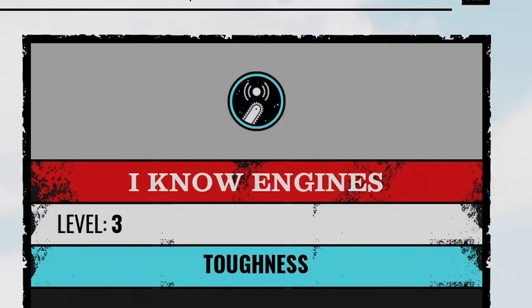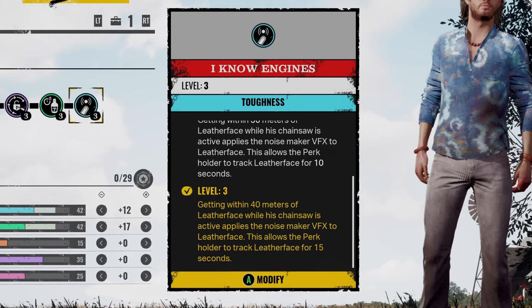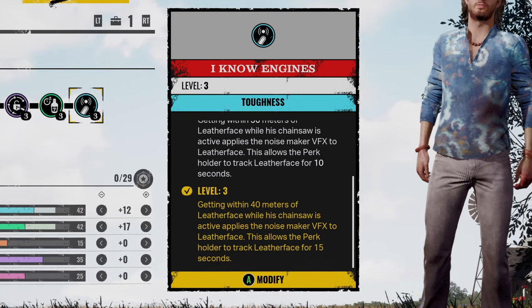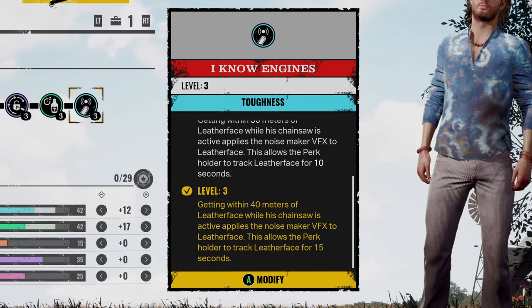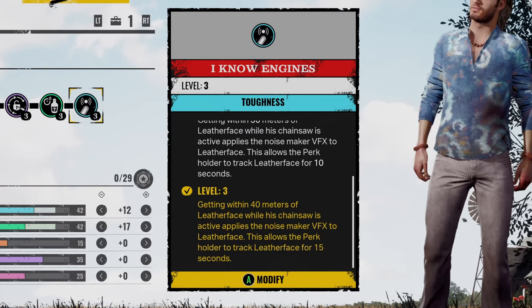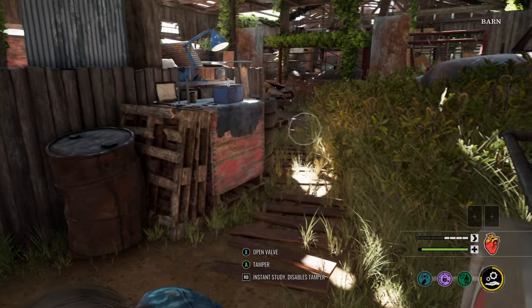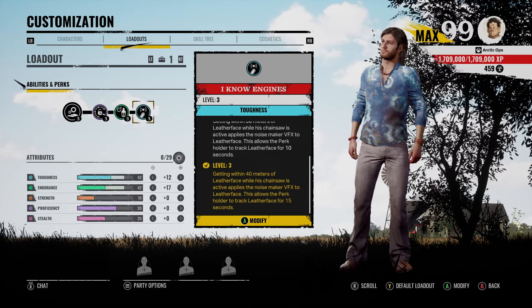Yo, what do you do, everybody? I'm Artic. Hope you're having a good day. I Know Engines is a pretty good perk. Getting within 40 meters of Leatherface while his chainsaw is active applies the Noisemaker VFX to Leatherface. This allows the perk holder to track Leatherface for 15 seconds. So you can track and locate Leatherface's location for a decent amount of time throughout the match. It's like a mini version of Sunny's ability, so it's not bad at all.